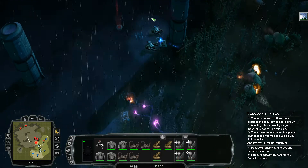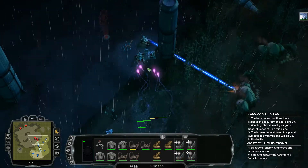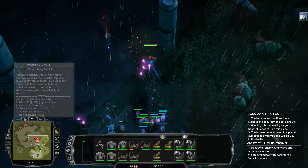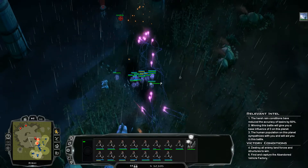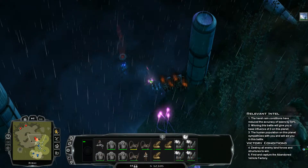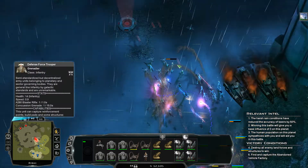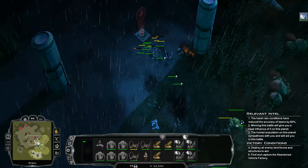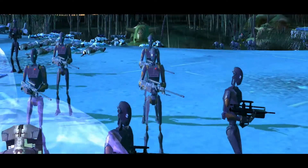We'll use the Droidekas to get rid of the infantry — that's a good call. We've got some Republic defense forces, nothing to worry about really. We've secured a build pad, so we can get more troops on the ground. I've got the assassination droids as well — I love these guys.